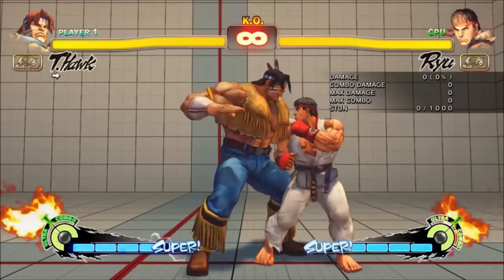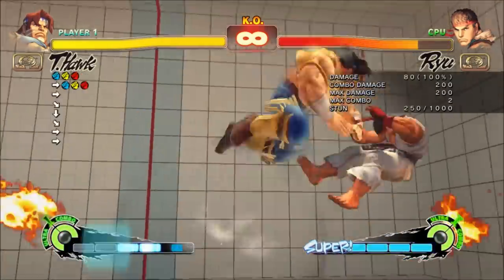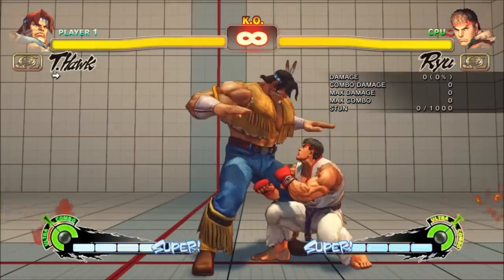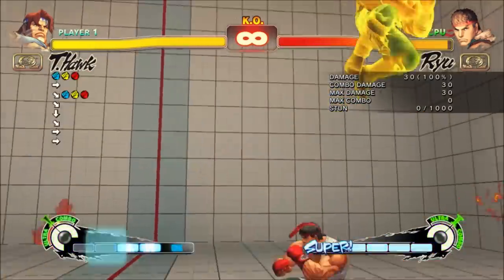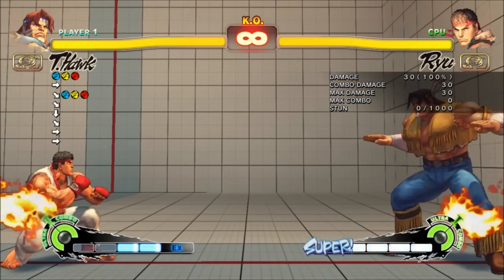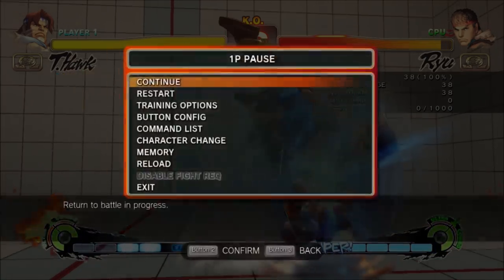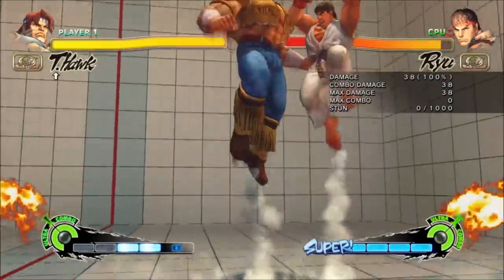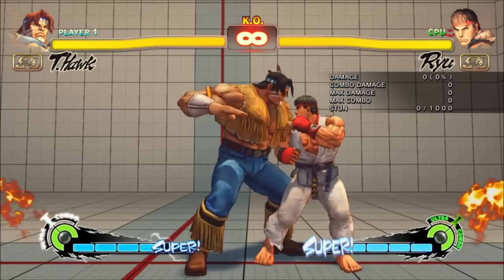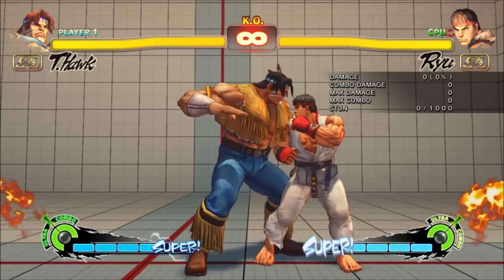Just like Ultra, T-Hawk can cancel an EX Uppercut to an EX Dive if he spends another meter. And surprisingly, just like Ultra, it works on block. This means T-Hawk can spend 2 bars to do an invincible reversal and still be pretty safe, which is extremely irregular in Omega. EX Uppercut to EX Dive is generally T-Hawk's ideal 2-bar route for damage, and he can break 400 with it. The corner carry is insane, as usual.